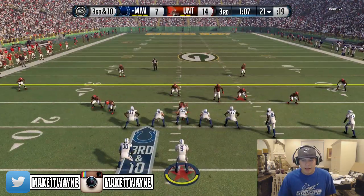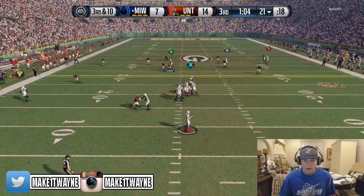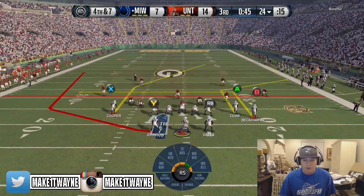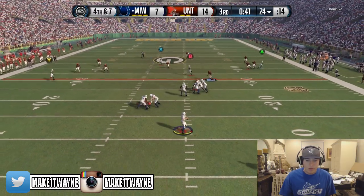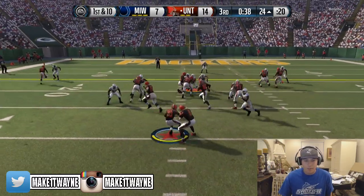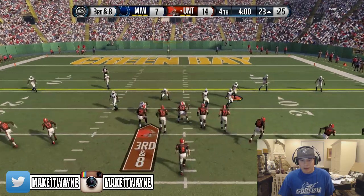Third and 10 — got to make a play here. Got X open underneath — break that tackle. He's not able to do it. Probably not the best idea to go for it here but I'm going to do it anyway. B's open — no he's not, they're knocking it down. Got to get a stop on defense — a pick, a fumble, something. Somebody's got to make a play. Third and eight — we need to get that ball back. Come on EA, let me catch one. That's three missed opportunities.